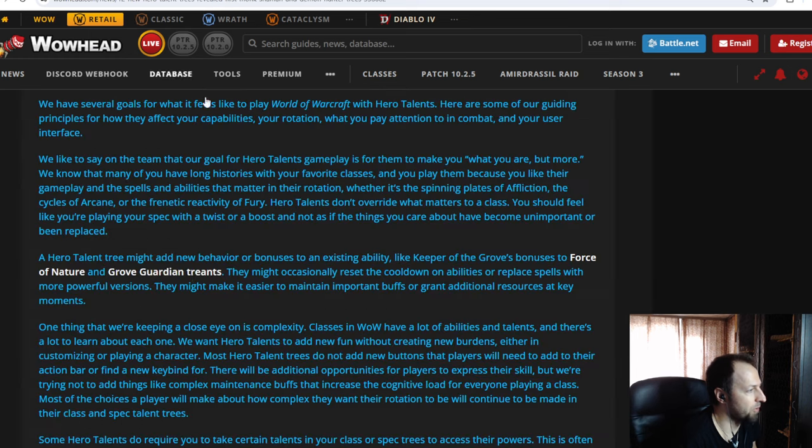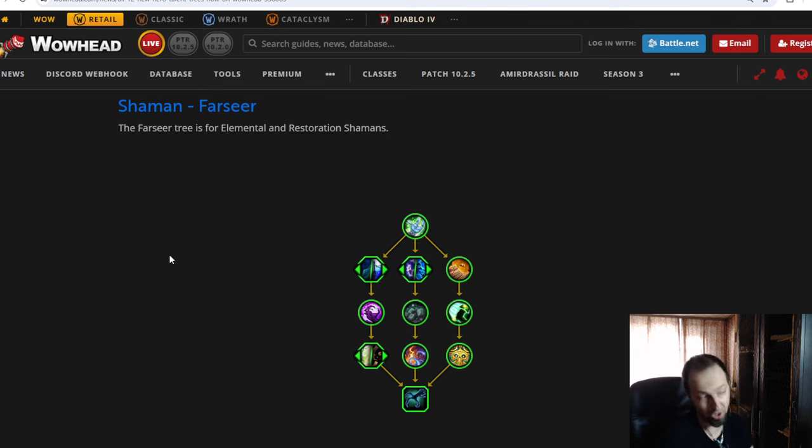This corresponds to a Blizzard post where they talked about the Hero Talent gameplay philosophy — they're keeping an eye on complexity, trying not to add new buttons or complex maintenance buffs. That's my main scare for the Hero Talents. I want to see the Enhancement talents because Enhancement is probably one of the more complicated classes in the game — if they add more complexity on top of it, it already is rocket science. I know they're saying they're keeping an eye on this, but I'm still scared that for some classes it may be way too much. Overall, it's an okay tree — not amazing, won't have a big impact, probably won't be played in M+ at all.